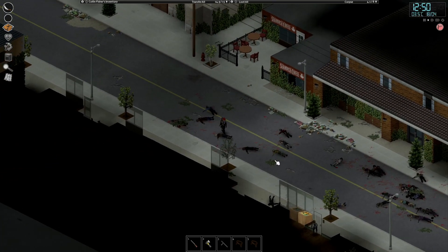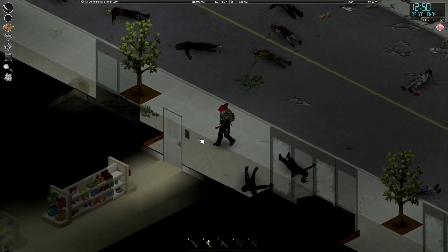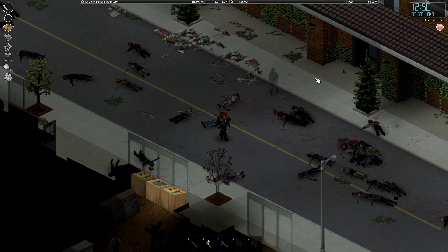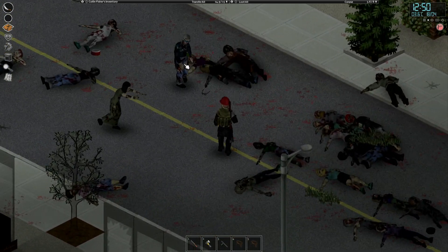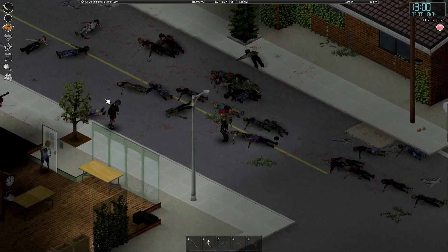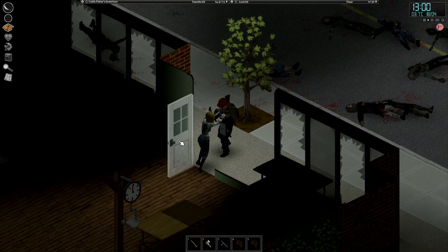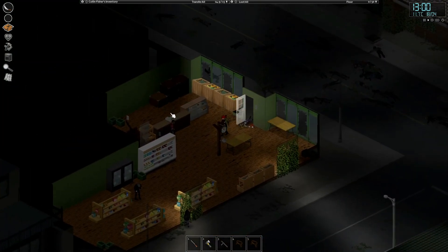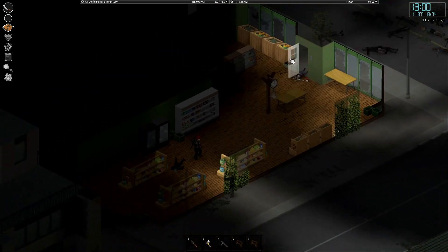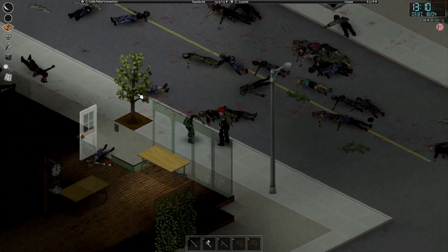That's the post office I believe, which means this is the building we want to be in. The hardware store isn't actually that deep into town — I always thought it was further. And it's unlocked, just to top it off. Beautiful — surprisingly unlocked. May as well pick off the rest of them. There we go.